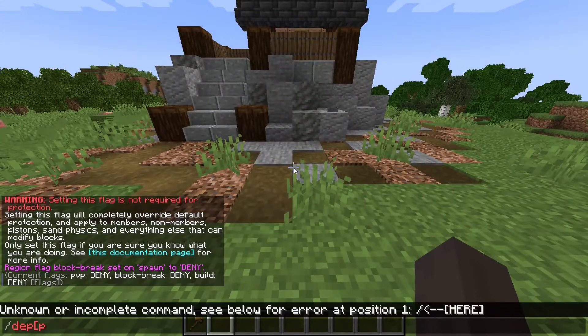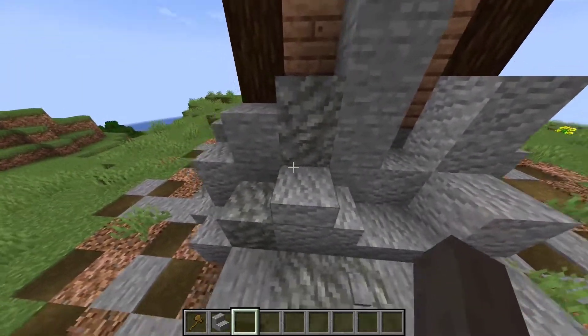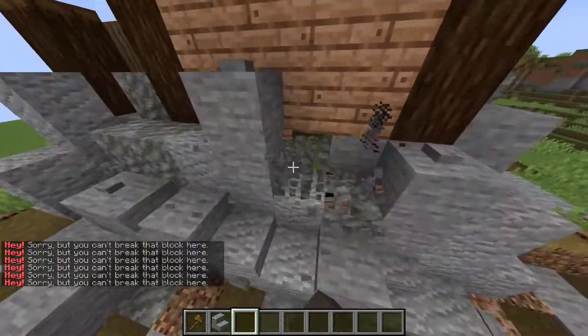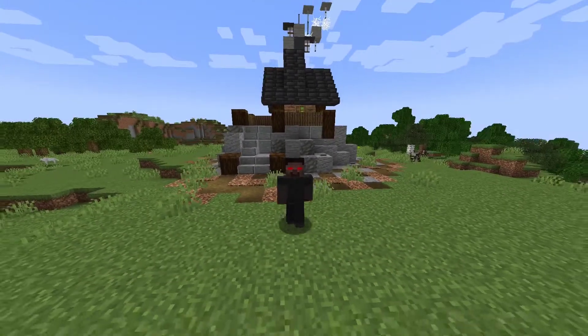So, if I de-op myself — now that I've de-opped myself, I can no longer break any blocks in this region. And that's how you protect your spawn from other players.